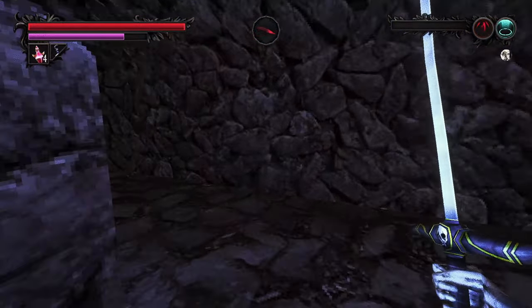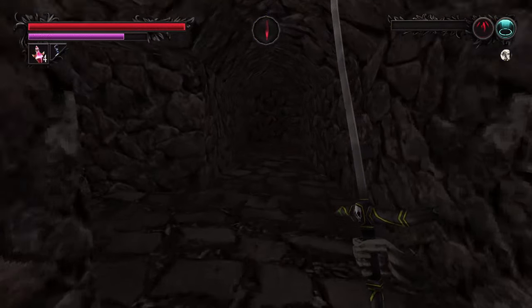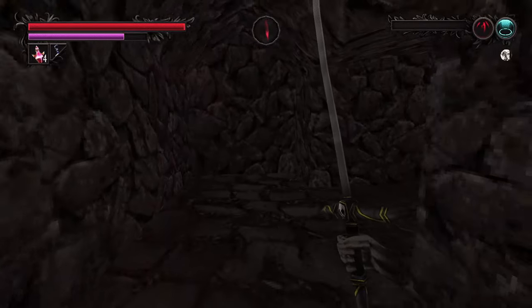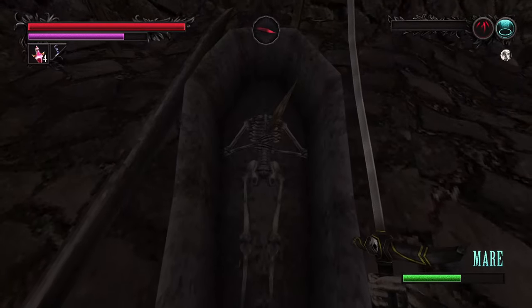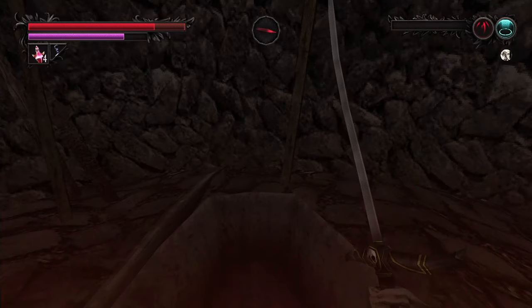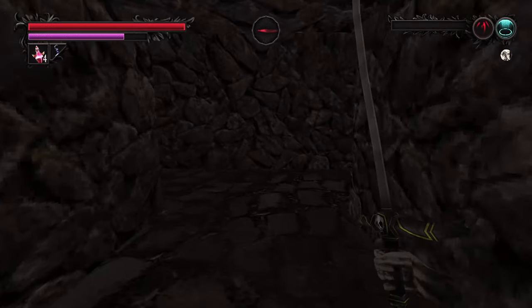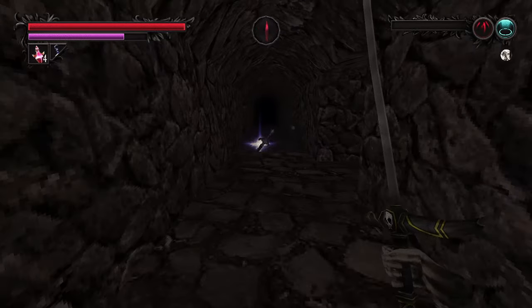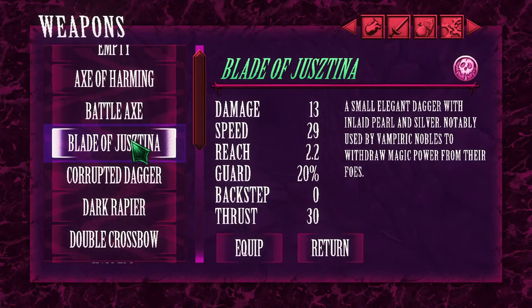The Blade of Justina can be found in a dead end of the Catacombs beneath the Accursed Tomb. The Catacombs are a maze of tunnels, but it's not that complex, so just sticking to one wall should eventually bring you to this open coffin. Casting a blood spell such as Blood Strike or Blood Spray on the Skeleton should clue you in that something interesting happened, as the Skeleton vanishes with a creepy laugh. After leaving the room, you'll notice a shining treasure in the distance — this is the Blade of Justina, a dark damage dealing dagger.